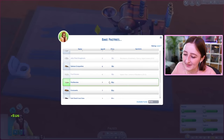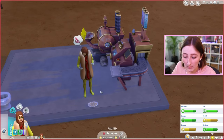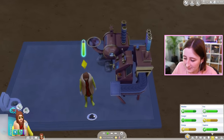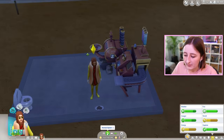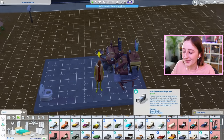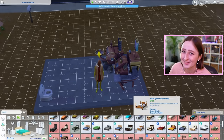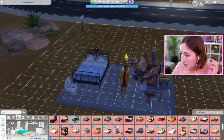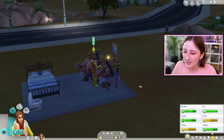This is too easy. Profiteroles — 148 simoleons! I wanted to max the skill today, but I don't think he's gonna. Very disappointing, Stanley. How dare you not max your skill in your first day alive? What sort of vibe are we going for? Do you want a little cottage? Yeah, that works. Just one more, then you can sleep, I'm sorry.